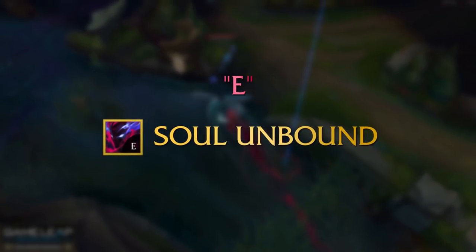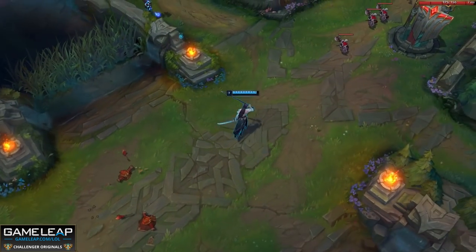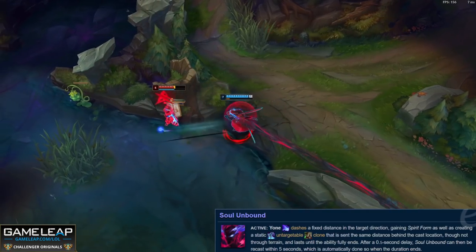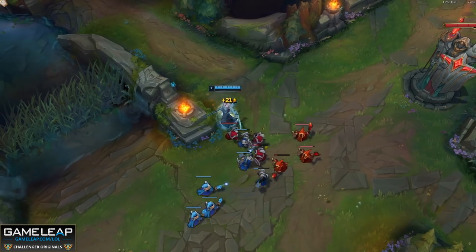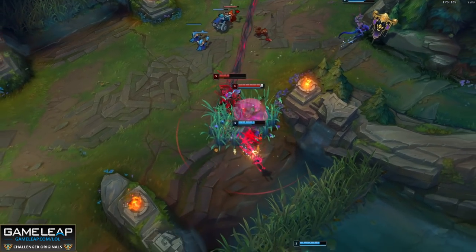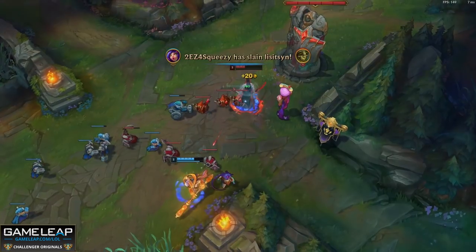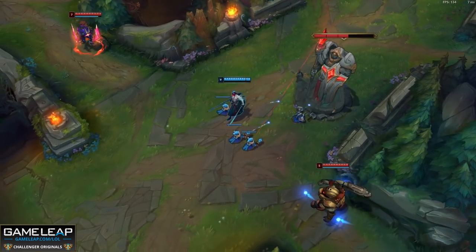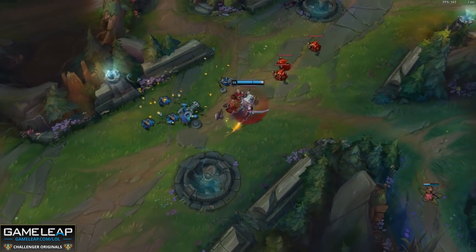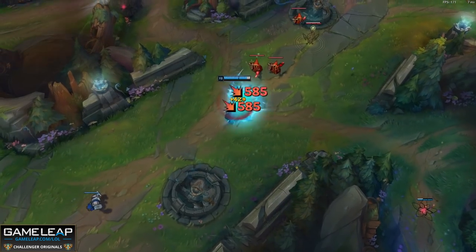Now let's move on to Yone's E, Soul Unbound - get this at level 3 and max it second. When you E, you dash towards your cursor and leave behind a clone of yourself which you are tethered to, similar to Zed's death mark shadow. Unlike Zed's death mark, you will always return to your clone's position no matter what unless you die - if you don't press E again within 5 seconds you are sent back automatically. Do not think of your E as an escape because it isn't - smart enemies will wait where your clone is until you recast and kill you. If you think you're getting ganked or losing lane heavily, you can use your E from underneath your tower knowing you'll be safe when you return.